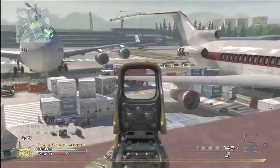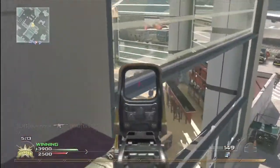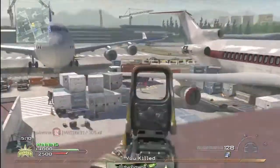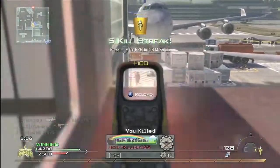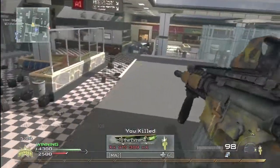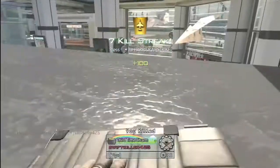The last tip I have for you guys is: for the love of God, switch to tactical layout. As you can see, they're going to start spawning out here and I'm popping in and out of cover. If I wasn't on a tactical layout, I would have been taken out right there by one of those guys. But luckily I played it well with tactical layout and was able to get a predator missile out of it.